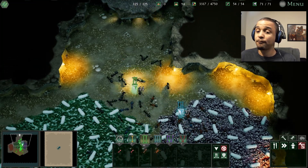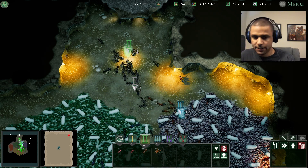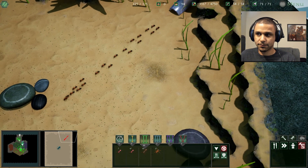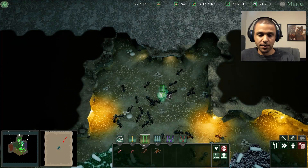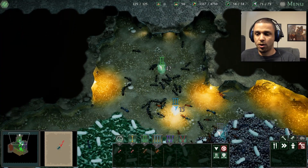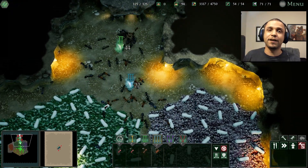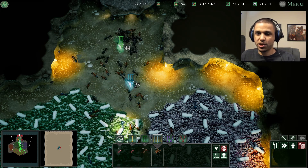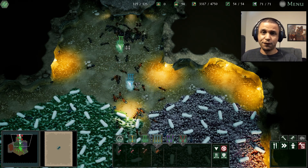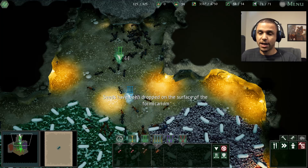Now let's try the Formica Rufa hands — the Rufa will be more aggressive. Our Eruptors will need to put up a strong defense. Adding 20 Rufa ants. But like, the humans will only work when something is tasked to them, so it doesn't feel like a living community kind of situation. The Sims is kind of an example too — if they have nothing to do and you don't assign them anything, they just don't do anything.